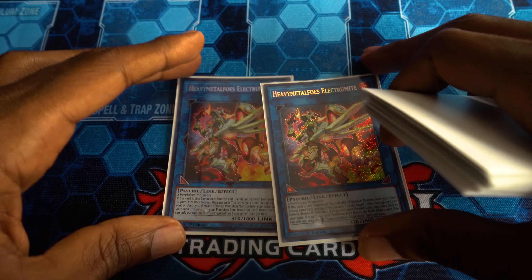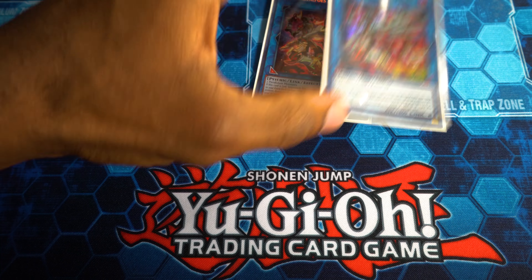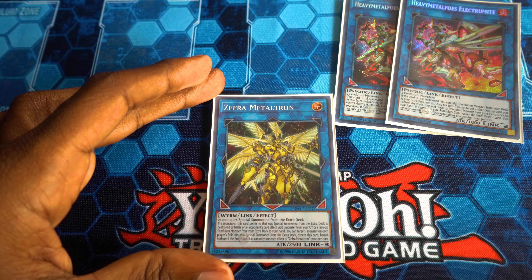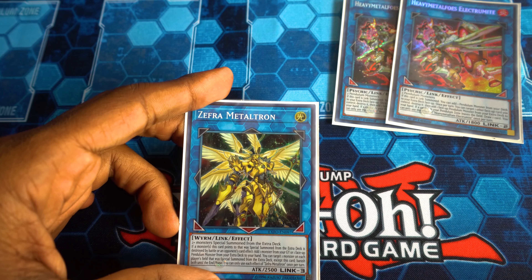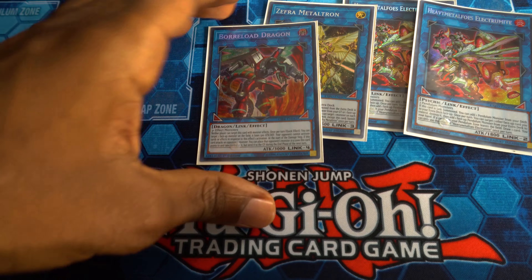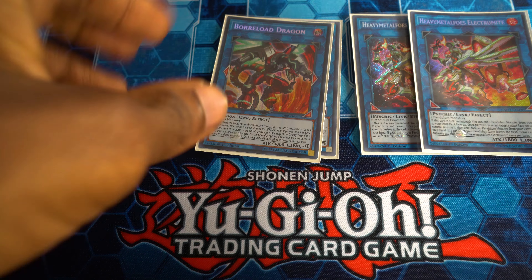Now for the extra deck — we've got two copies of Electrumite. Only two; I don't have three, I don't have that much money. This card is insane — you get to fuel your extra deck, you get free draws, you open up plays and zones. Then we have Zefra Metaltron. Ironically, because it's a Zefra monster it can actually be protected by Zefra Providence — a nice random interaction. I usually use it when trying to send off Absolute Dragon to make my free Vortex Dragon, using Odd-Eyes Absolute Dragon and Electrumite to make this guy. And Borrload is just an out — it's the best link monster for dealing with troublesome boss monsters by just taking them.